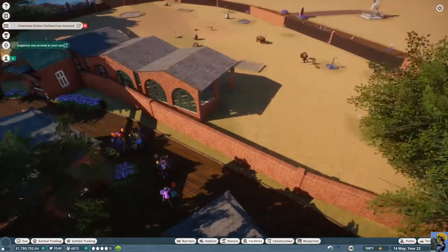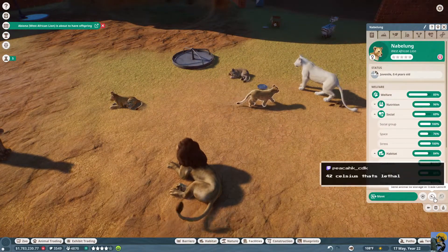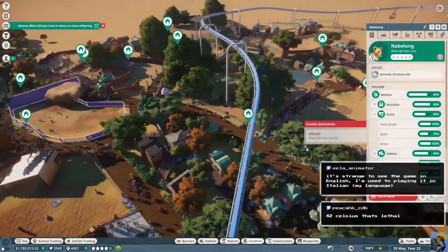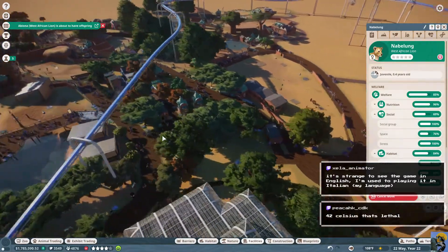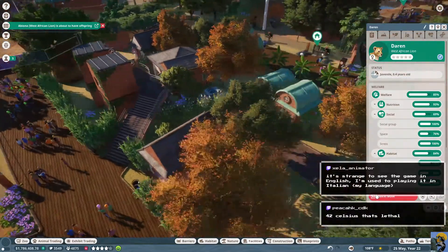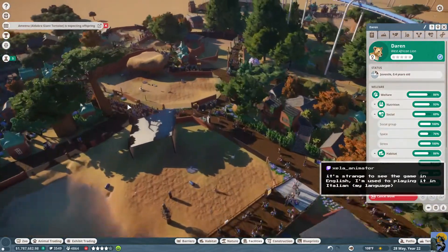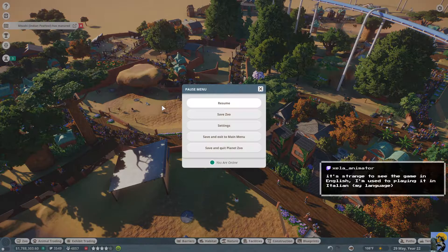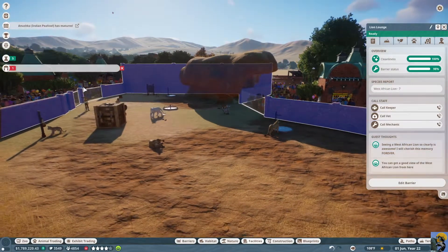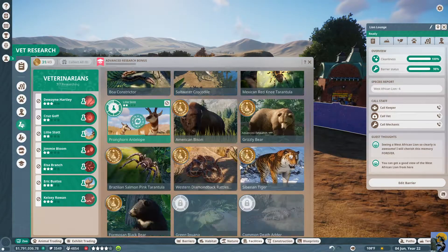Now I'm going to get my lions moving. The zoo inspector is here — I hope everything is up to snuff. I'm going to take all of these lions and move them. All lions that are babies will be moved to this new exhibit. I think I can do this in a smoother way than randomly clicking. I've been to Italy twice and I want to go again — I loved it!